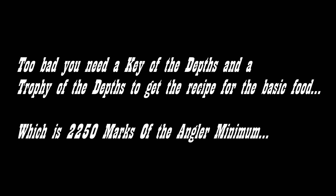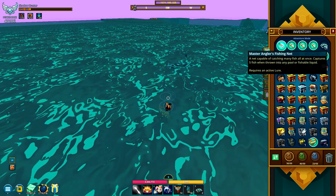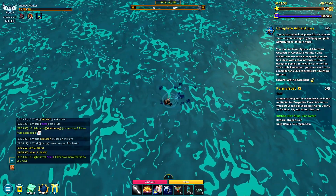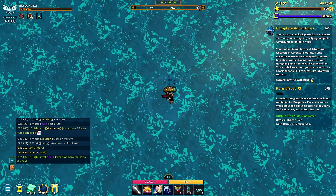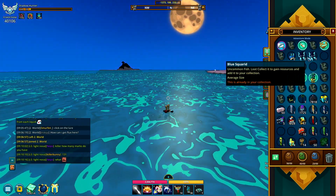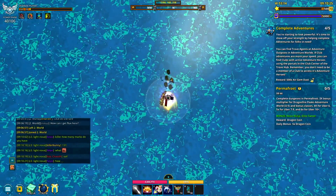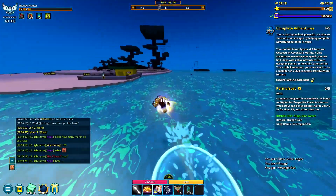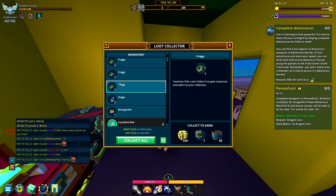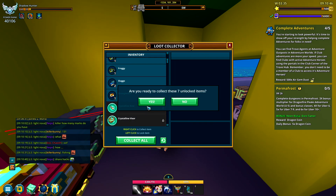The other way to get fish quickly is the pay-to-win method: the master's angler fishing net. It's a throwable item that costs 50 credits per net and is single-use. You throw it down and instantly get five fish. There's no way to craft it - it's credits only. As far as I know the fish from nets don't count toward the fishing batch progress, so keep that in mind.